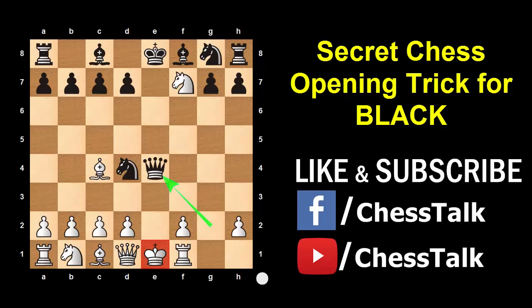So the only move left for White is to block with his Bishop. And now comes the killer move — can you spot it? Yes, Black plays Knight to f3 and says thank you very much, because that's a beautiful checkmate. Amazing, isn't it?